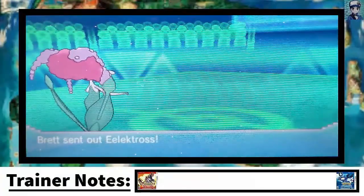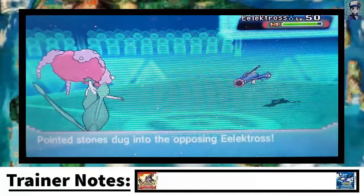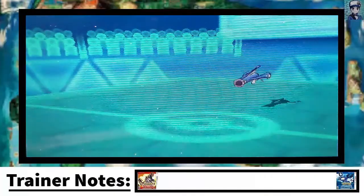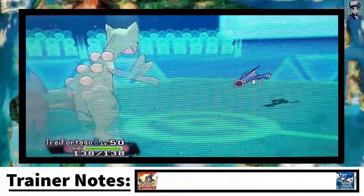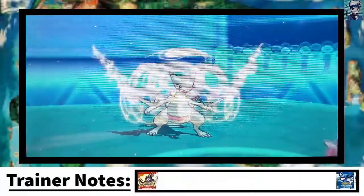We're finally able to go for Moonblast and we take out Blaziken, which is fantastic. I was expecting him to Mega Evolve, but it turns out his Mega Metagross goes Mega instead. That was kind of weird, but anyway. Metagross comes in now.